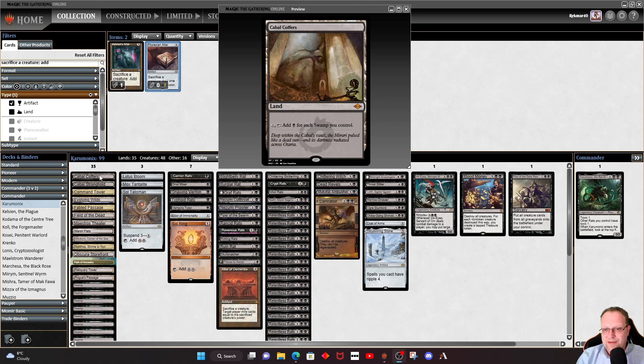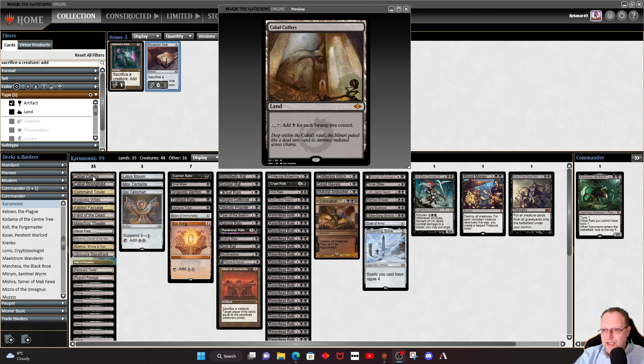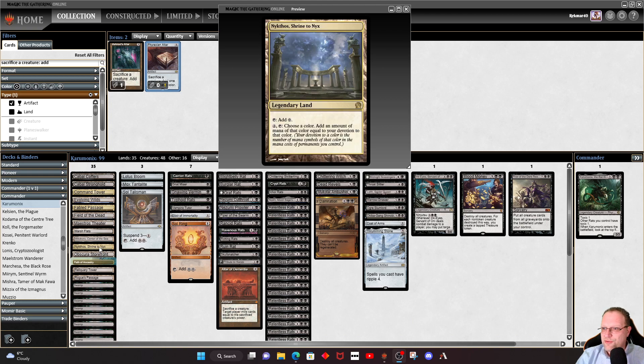As usual, let's go through the lands. We've got Cabal Coffers, Cabal Stronghold — we're playing a mono-black deck so you're going to have things in play to make sure you get all the mana you need off these, and we've got more than enough swamps to make it worthwhile. We've also got Nykthos in here because you're going to have a lot of black permanents, so you might as well get some extra mana from the devotion side.